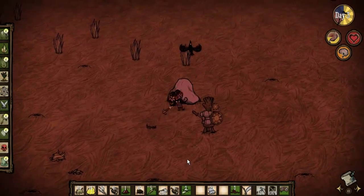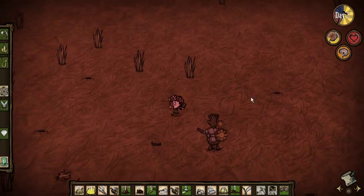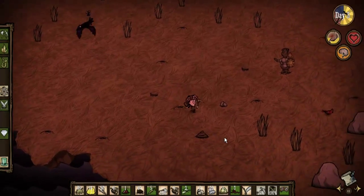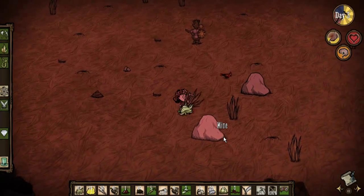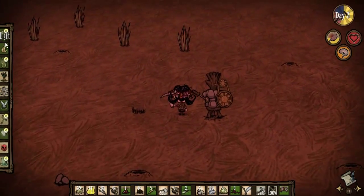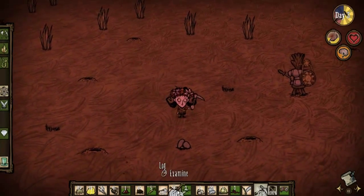We get rid of this rock. I always joke about running a redneck camp, but making boards for chests is a low priority — so it's not top on my list of things to do.